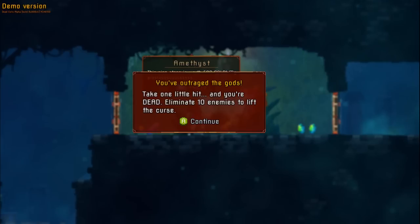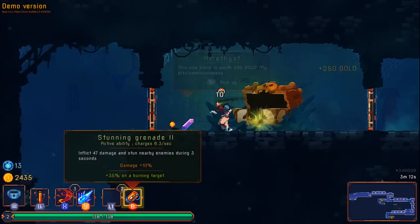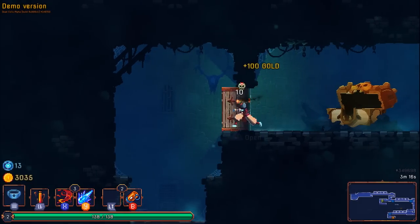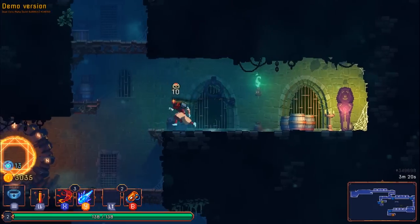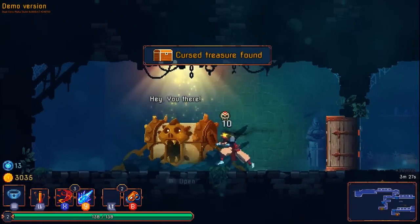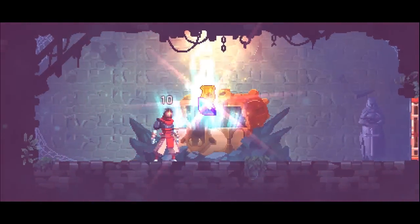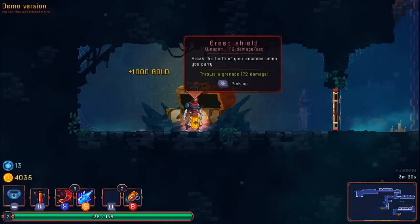You've outraged the gods — take one little hit and you're dead, eliminate 10 enemies to lift the curse. Got a stun grenade, amethyst, and a shiny stone. So I gotta kill 10 enemies without getting hit. Another curse chest — does it make it worse? It made it worse, now it's 20 enemies.